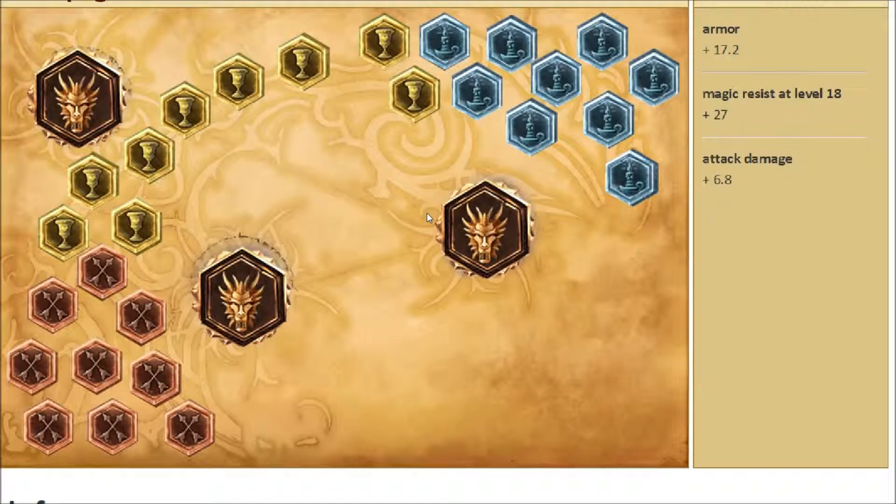I've seen people build attack speed with Jarvan but I've never really had luck with it, and I've never gone against anybody who had any luck with it either. So I generally take attack damage and tank on Jarvan. Most of the time I go full-on tank, but I will sometimes do attack damage quints. So I don't argue with people who say attack speed on Jarvan — I just personally go with attack damage and tank.